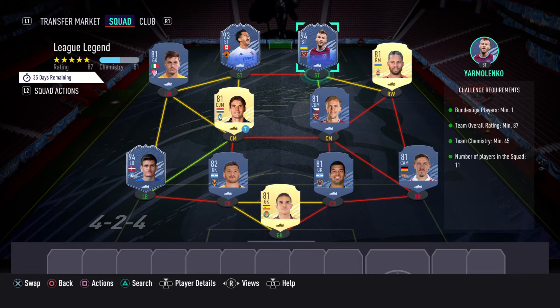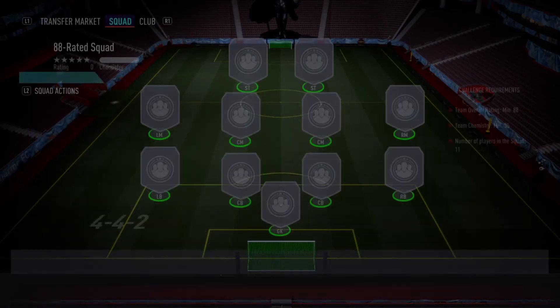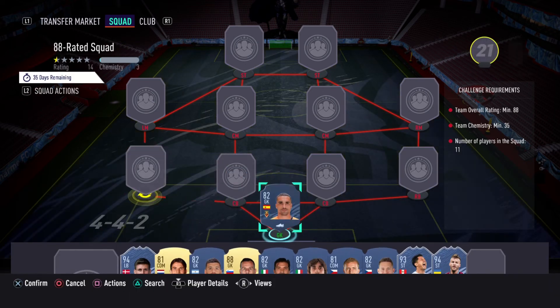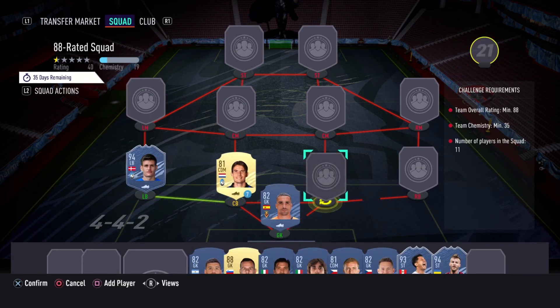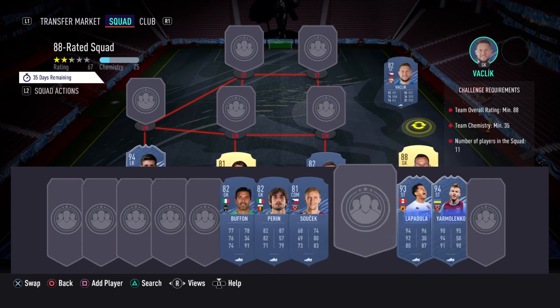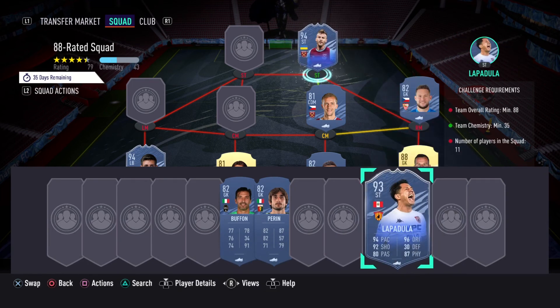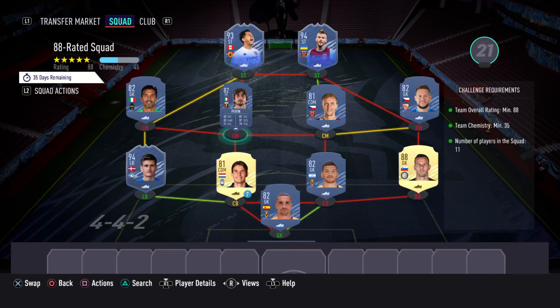The last one is the 88-rated squad. You can use bigger players for way cheaper — like Banega — which adds to the cost, so I'm going to show you the cheapest option. Using Sanjo again as goalkeeper, left back is Healy, Rune as center back with Ruli as the other, and Handon at right back. For midfield we're using Vasilic and Sushek, with Yarmolenko as the right-sided striker, Lapidula up front, and Buffon and Perrine as left mid and center mid.